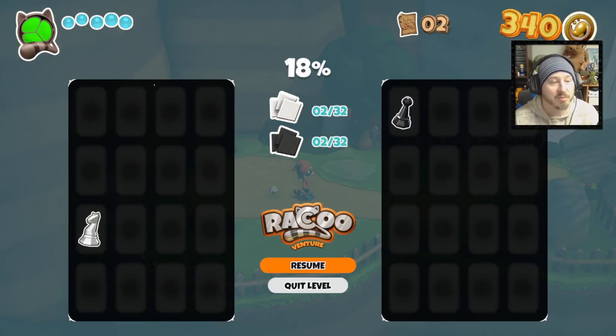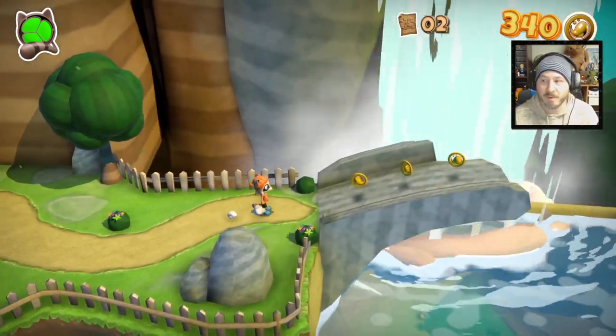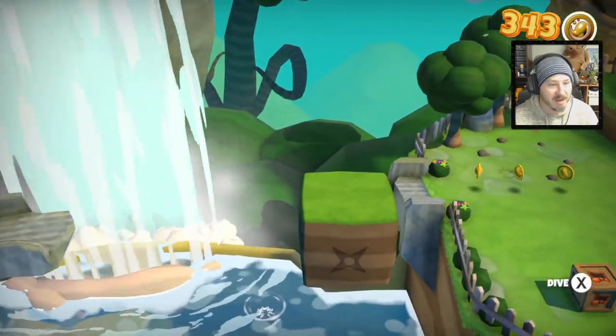I'm already 18% done with the game after one level. There are 32 white ones and 32 black ones, but the math doesn't really make sense with the percentage of how far I'm done. I imagine there's only so much to play in early access at the moment and the rest of the game is currently being developed.